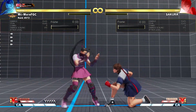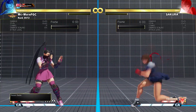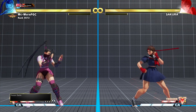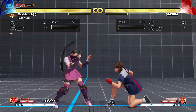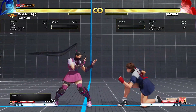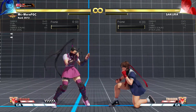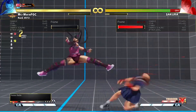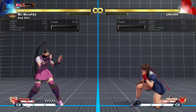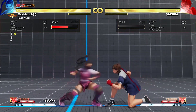Ibuki has a really fast walk speed, so having a 10-frame whiff punish is actually pretty nice. The other change is to her target combo — the crouching medium to forward heavy target combo. They made it easier to cancel into the forward heavy kick, so she has more time to do the target combo. This is easier to hit confirm now, and they also increased the recovery on hit of the target combo by 5 frames.